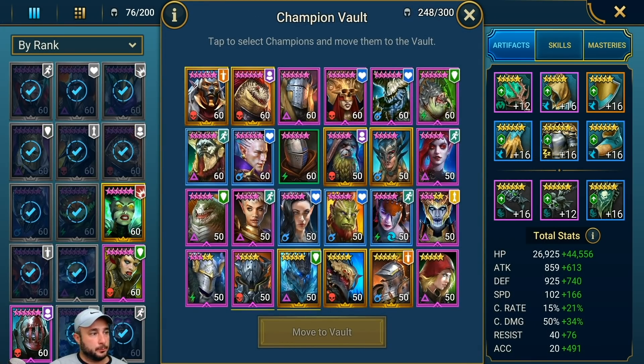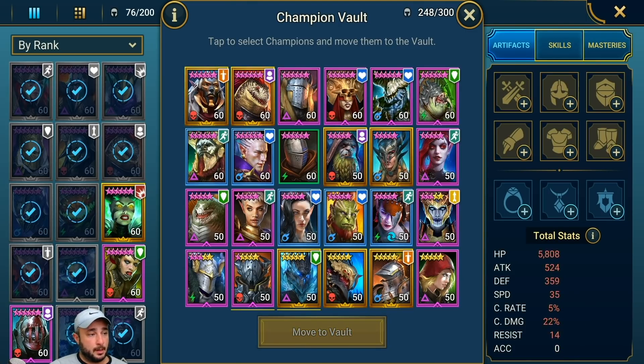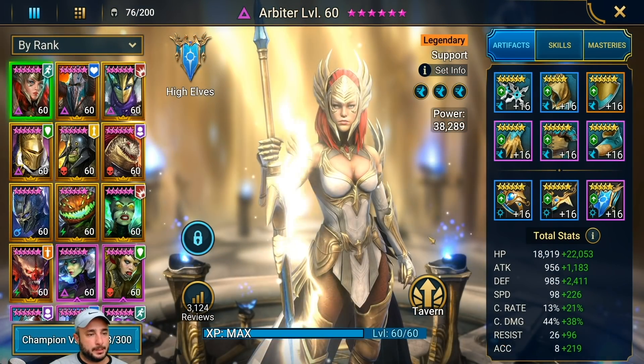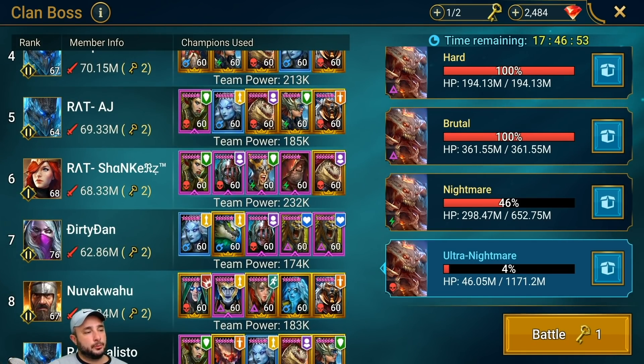Here's his vault — he has Vizier, which is awesome, and I hope he uses him for clan boss. Let's see how he does in clan boss. He told me he does 33 million a key — look at that, he's almost in the two-key category, and he's not even using Vizier. This is incredible. Take advantage of ultra nightmare clan boss — get your team up and running as quickly as possible to hit ultra nightmare clan boss, because they give you the very best rewards in the game. Make sure you don't slip on your ultra nightmare clan boss.